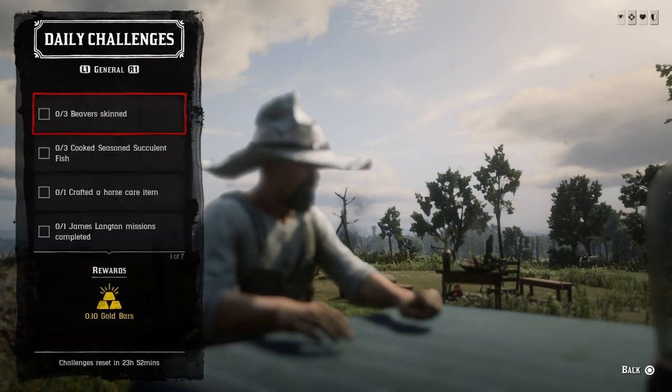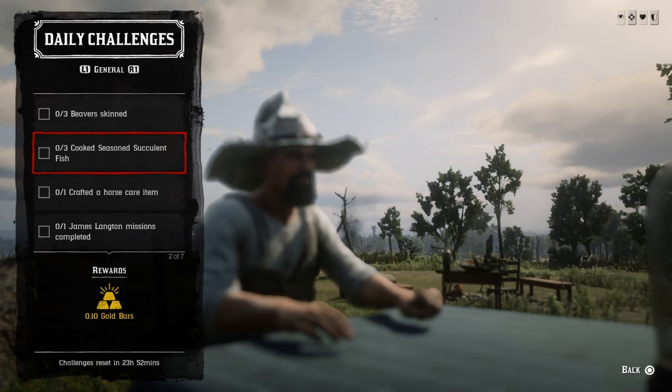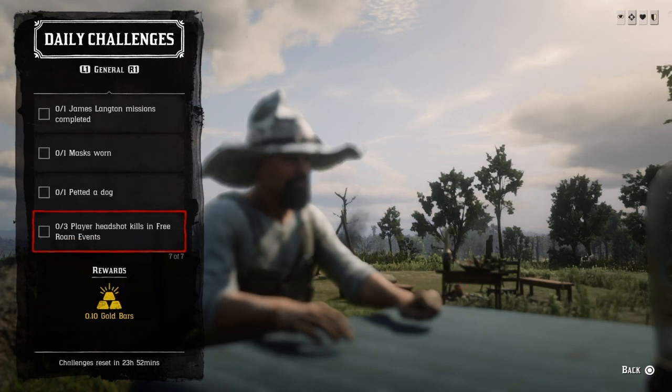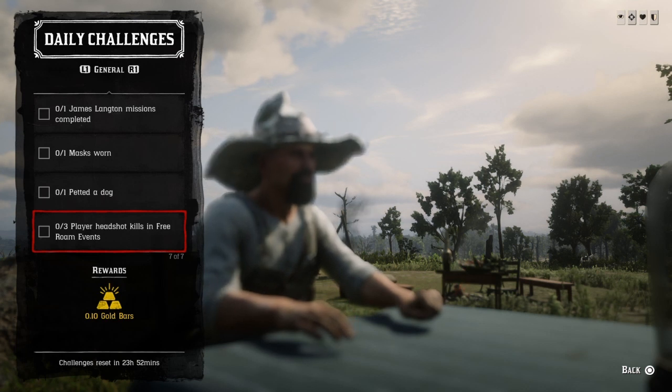We got a break today guys — no PvP. The daily list is: three beaver skins, three cook seasoned suckling fish, one craft of the horse care item, one James Langton mission completed, one mask worn, one pet a dog, and three player headshot kills in free roam events.